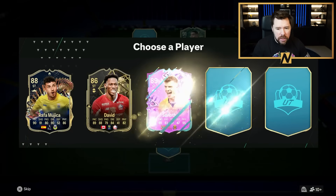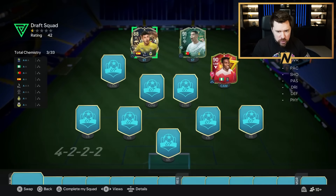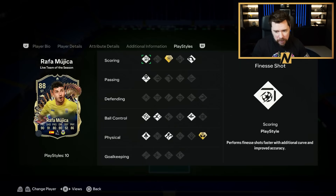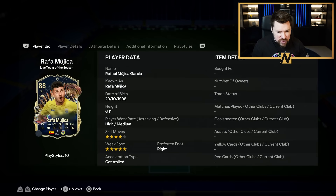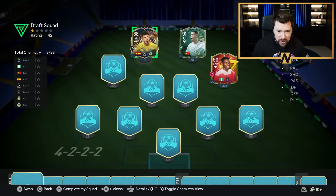Let's get striker number two. Rafa Mujica — I love these type of players. Aerial plus, power shot plus — I love both of those play styles. He's got technical, quick step, and rapid, which is great. He's got Trickster as well, and five-star weak foot. This is starting to become a real nice draft, that's for sure.